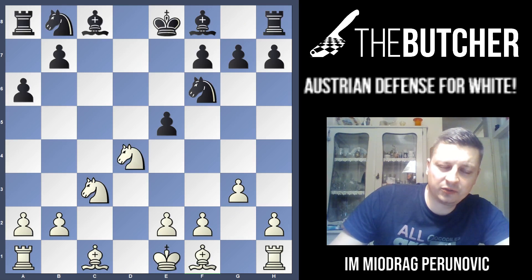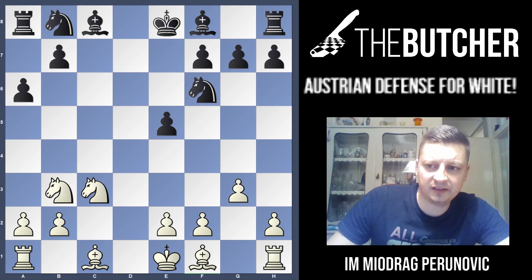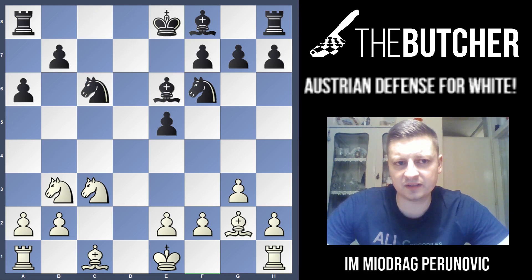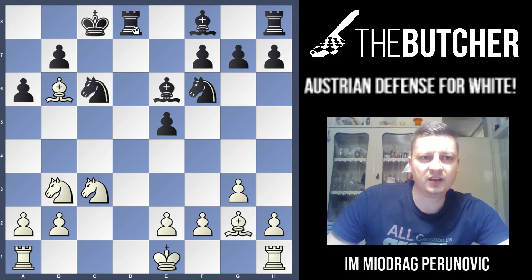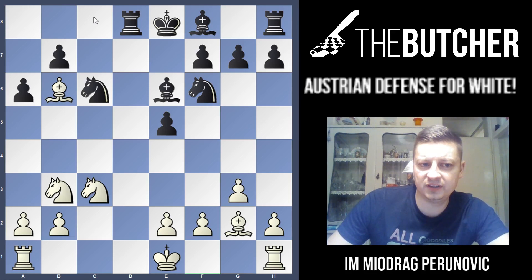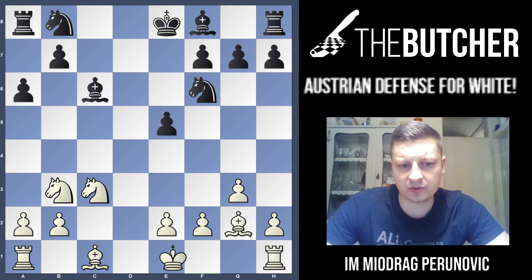Instead of all these variations with Nc2, I also want to show you Nb3, which Avrukh covered in his books. After deeper analysis, it turns out the game for white is very easy after Nb3. They go Bd7 — once again you shouldn't allow Nc6 and Be6 — then just Be3. You want to stick this bishop on b6 if needed, with long castle. After Be6, you have a nice bishop controlling the rook, the d8 square, and the d-file. If Bd8, Be6 once again with good control of the d-file and possibly Nc5, which is better for white.